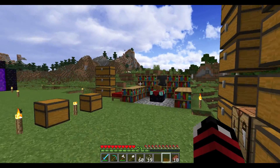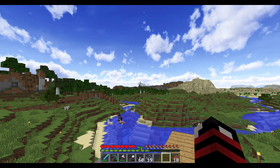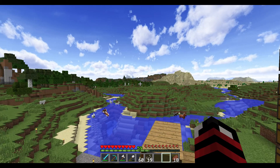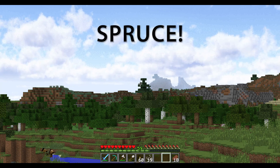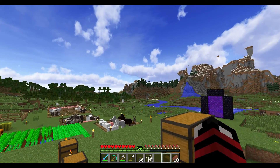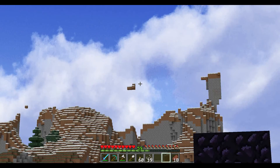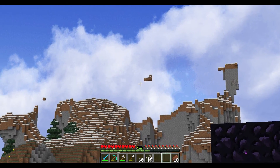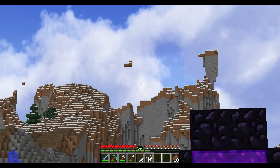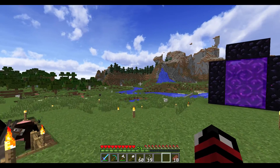There's one spruce tree off in the distance that kind of annoys me because you have this really nice looking forest and then just a lone spruce all the way over there. I want to relocate that up on the mountain. I planted a couple more trees along here to make it look a little prettier, and at some point I'll make my way up here and get rid of some of these little floating blocks — I don't really want them there.